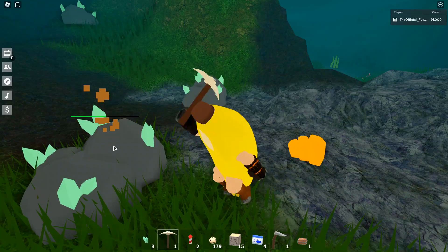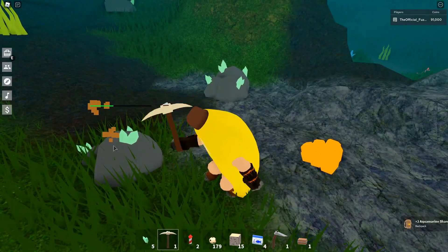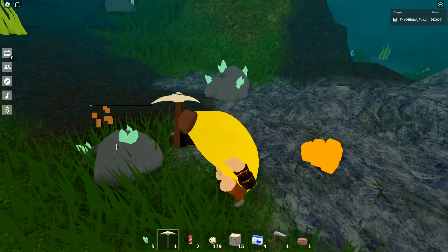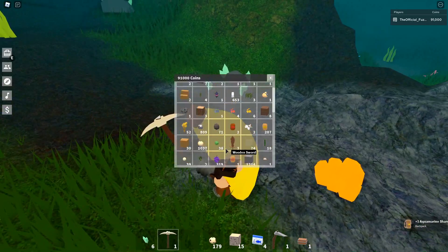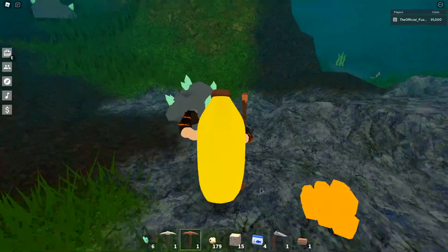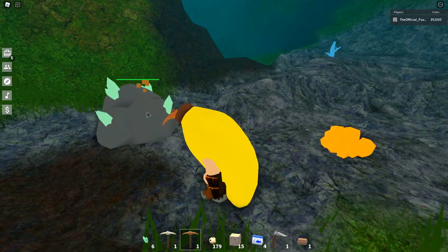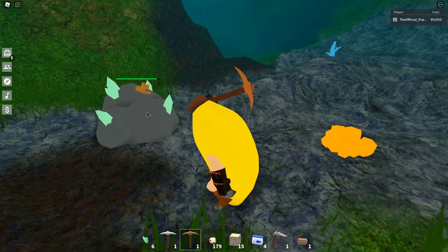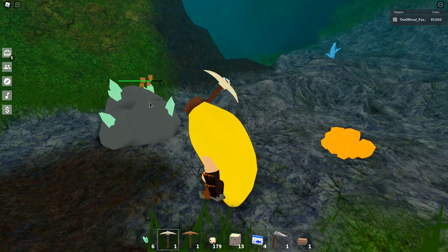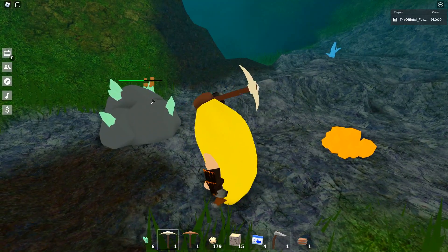There are a few locations where these things can actually spawn and I'm going to tell you about those too. You can see how much faster this pickaxe is than the wooden one — the wooden one takes forever. The gilded steel pickaxe gets the ore in probably 10 seconds or less, while the wooden one takes about 20 seconds. So definitely use the best pickaxe possible — the better the pickaxe, the faster you'll get things.